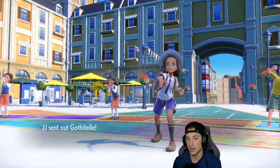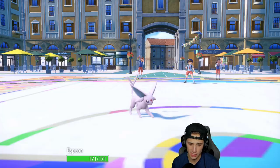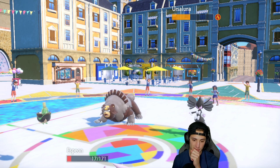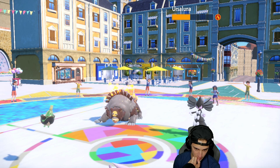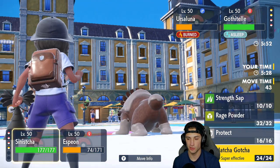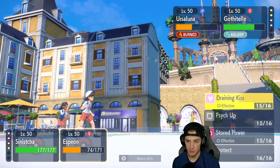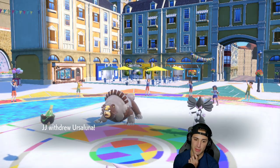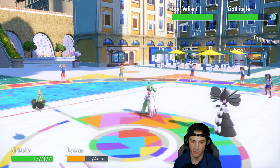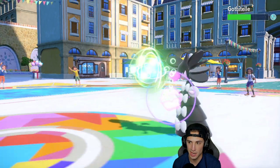A Ground move could come, so Gothitelle comes back out — that Pokemon is asleep, which we love. Stored Power flies into Ursaluna doing a nice chunk of damage. Headlong Rush comes through and Espeon survives — that's massive! I eat up the Sitrus Berry. Could go for Matcha Gotcha, could Rage Powder. I think Matcha Gotcha can KO. We end up with just Ursaluna, and the opponent swaps into Sableye and then Iron Valiant. Quark Drive boosts speed, and Gothitelle should still be asleep — I get a little HP back from Hospitality.